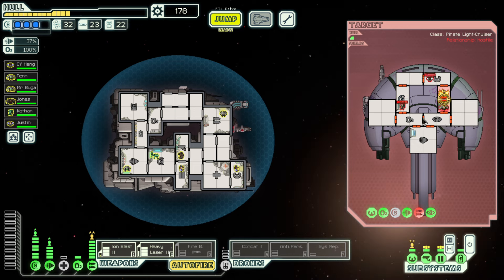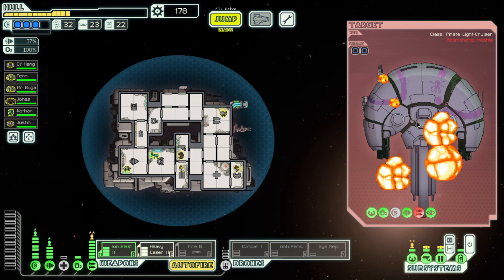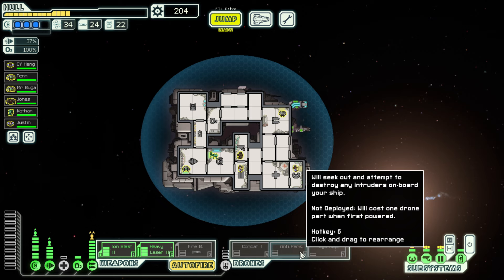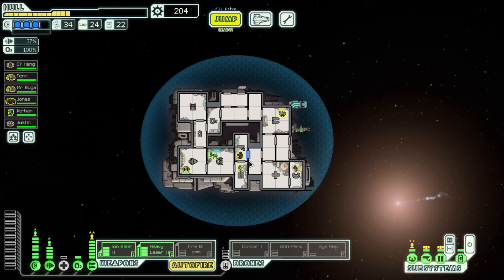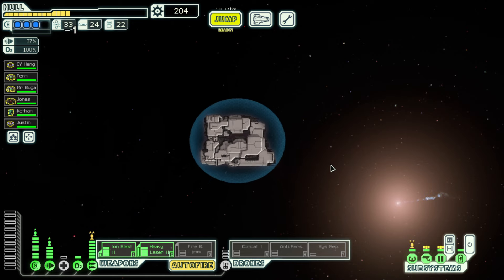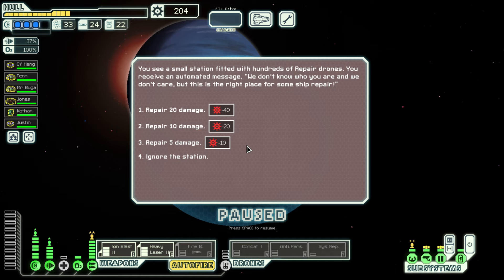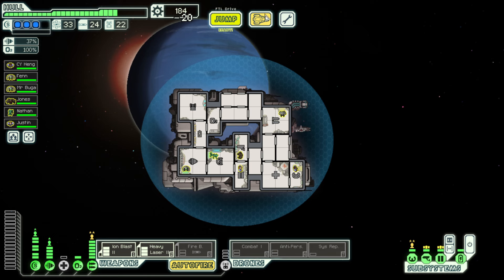Obviously they can deal with a fire no problem — I'll kill them. You know what would be nice in a situation like that when they're so low on health — a boarding drone. Imagine a boarding drone crashing through the hull and just killing everybody who's left. That might be a cheeky purchase. I'll take 10 repairs — that was pretty nice.